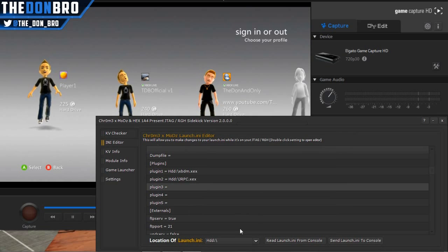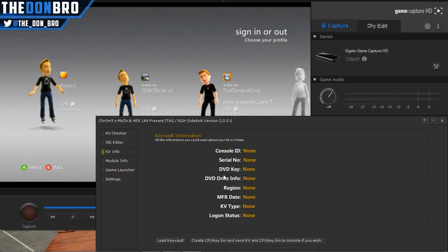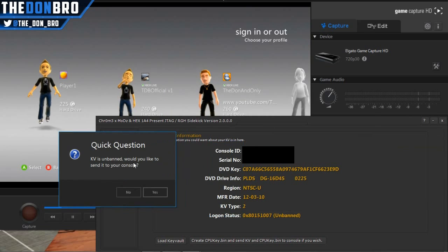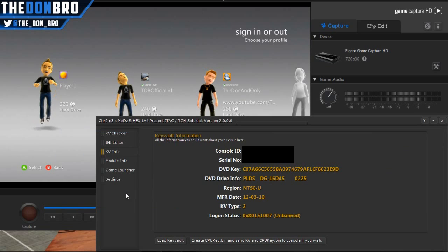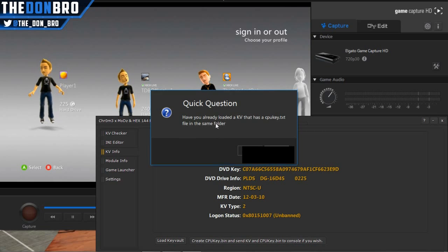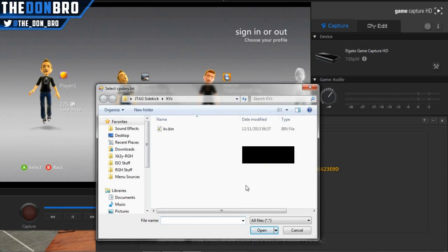You also have options for your directories — USB slots and HDD are all listed there. Then in the next section you have a KV info part where it checks your KV and tells you everything you need to know: your console, your Xbox keys, your serial ID, what type of KV it is, whether it's unbanned, and what console it came from. It also gives you the option to send it to your console again if it's unbanned.